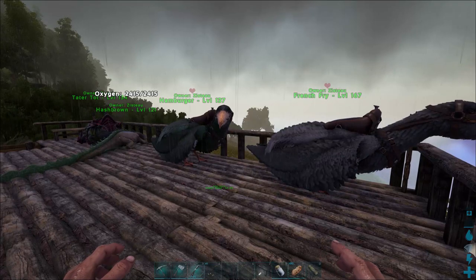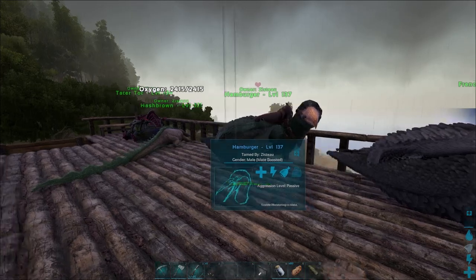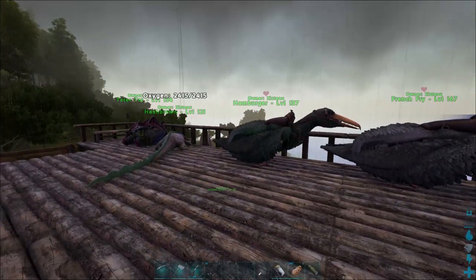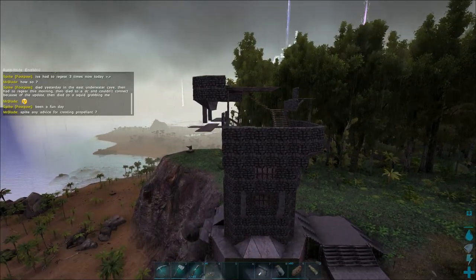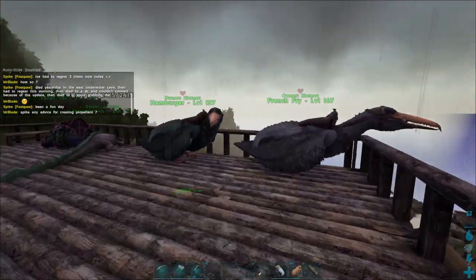A lot of people like to spam crafting thousands of narcotics, but that's really not very effective once you get to higher-level stuff. If you want to level up, craft higher-level stuff. We need to level up so we can get a Quetzalcoatlus to start carrying around mammoths and other things that will need to be carried up into our tower.